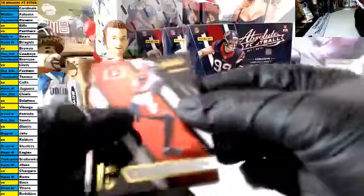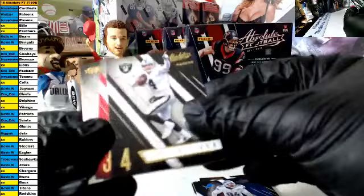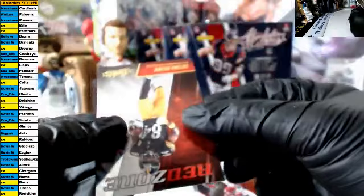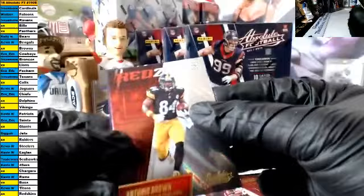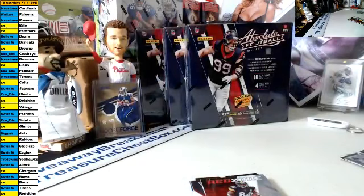Pack four, good luck. AJ Green, Kaepernick, Thomas, Jonathan Stewart, Bell, Ezekiel, Car, David Johnson. We have a Red Zone Antonio Brown for the Steelers — congrats to the Steelers owner! And the auto goes this way, good luck — it is a rookie auto, Bow Ringer for the Vikings. Really, nobody got the Vikings? That would be me by the luck of the draw.